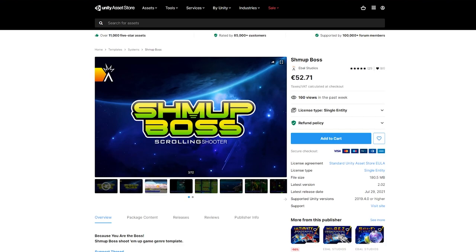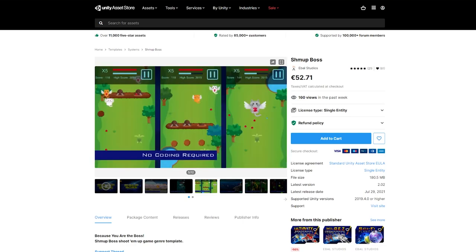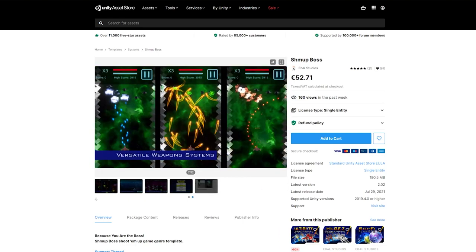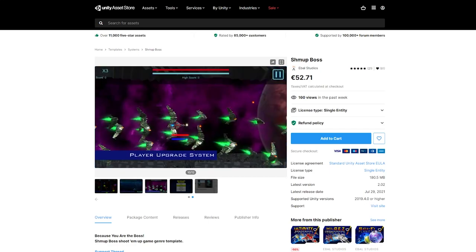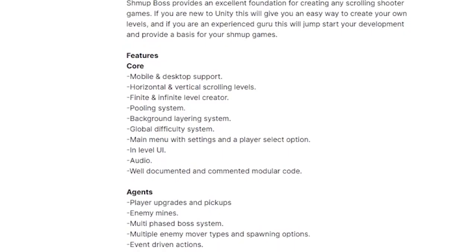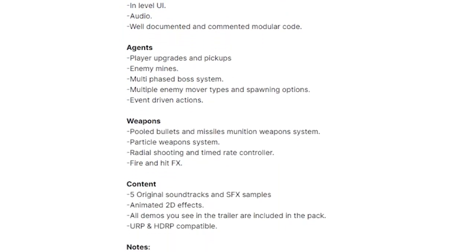Now Shmoop Boss has everything you need to create your own side scrolling or vertical shoot em up, including mobile and desktop support, full game menus and user interfaces, upgrades, pick ups, bosses, and enemy spawning options — basically the whole shebang, meaning your creativity is your only limit.